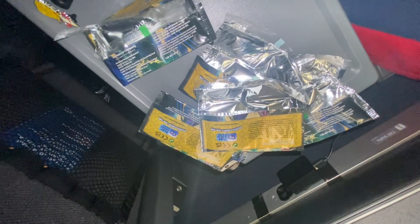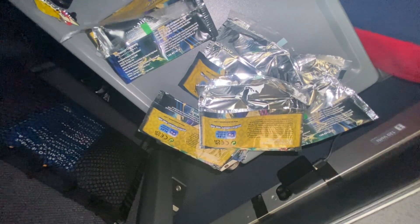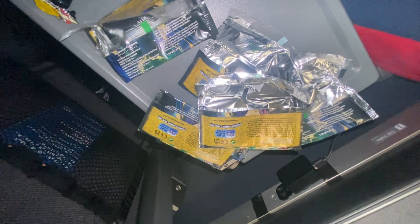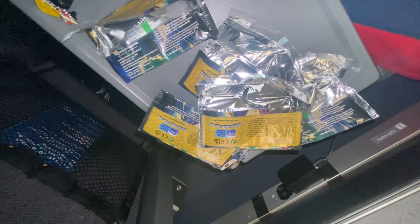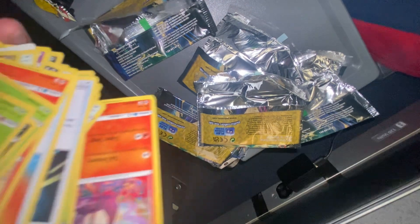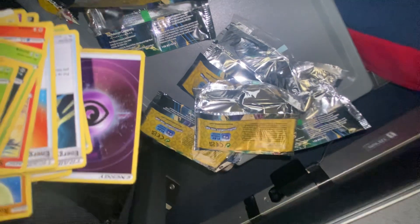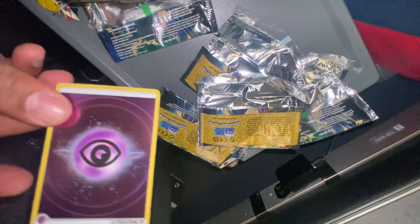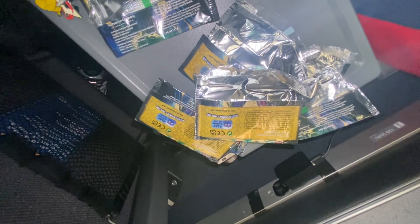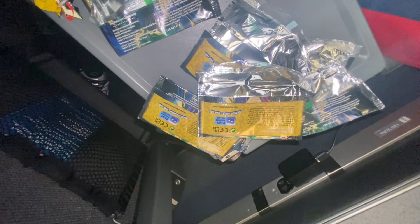Shoutout again to Use and Honegg. I know Use's favorite is like a Fire type, but there weren't really any Fire types in the set that I pulled. There was this one Fire type — the pre-evolution — for you. We pulled the Psychic energy too. This was the best card we got in the whole box right here.